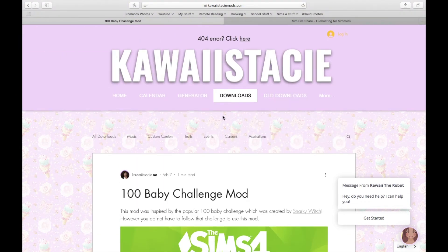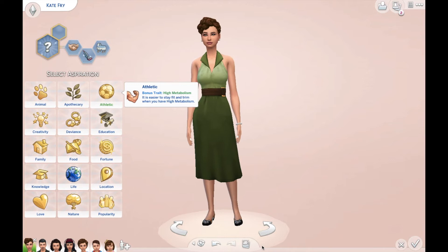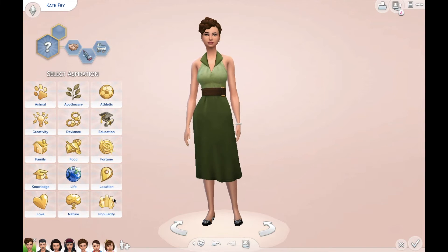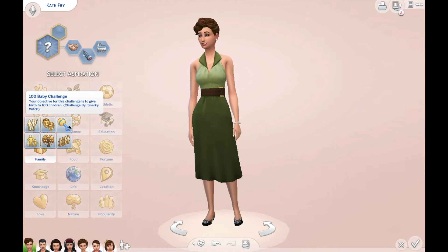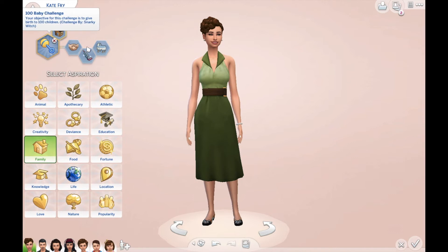Without further ado, we're going to jump into CAS and I'll show you how to get that mod in your game. We are in-game with the Fry family — they are my review family for this episode. You've got the parents and then a bunch of children I added to show off the aspirations. It is in the Family category, and you can see right here: 100 Baby Challenge. Your objective for this challenge is to give birth to 100 children, challenged by Snarky Witch — and she gives a lot of credit, which is really nice.